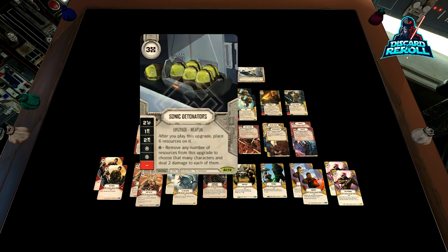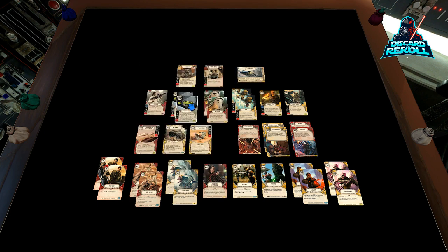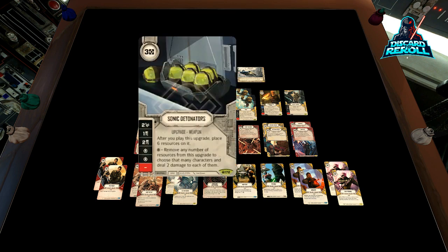I think this card is sneaky — we've been calling it the Jurassic Park Eggs, but it's Sonic Detonators. For three cost, you get a card with very unique text: after you play this card, place six resources on it. Special: remove any number of resources from this upgrade to choose that many characters and deal two damage to each of them. Die sides are two disrupt, one discard, two discard, a special, a special, and a blank. This is a neutral weapon upgrade that will help us disperse a lot more damage. I think this could also see a lot of play in the old school Boosh and Yoda version.